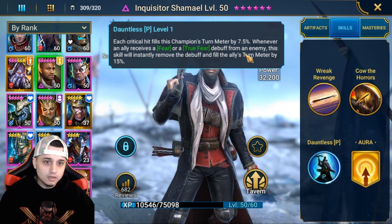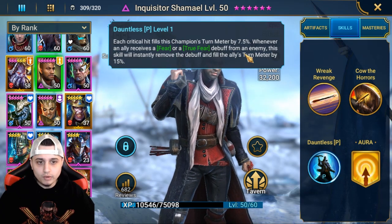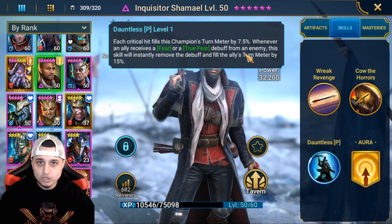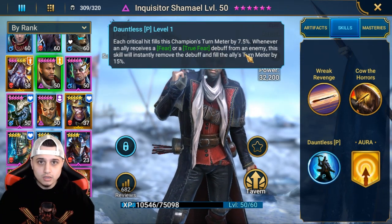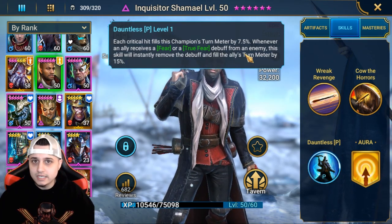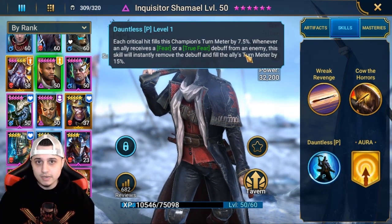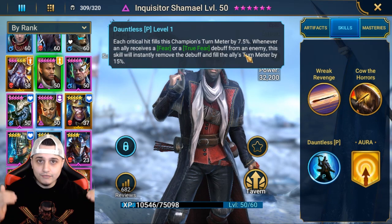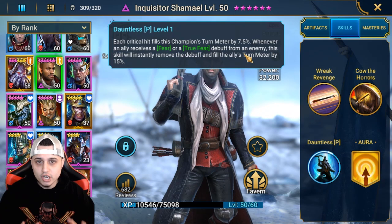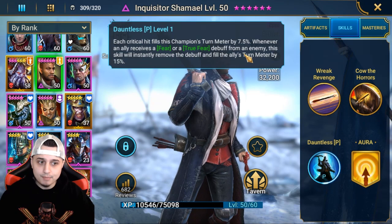If there was ever a change to this champion, I think they should just do it how it's read in the kit. Because if all of the allies are filling turn meters as they're gaining fear, then your MVP solo champion in the lead spot — you don't have to make full use of just that champion's skills. For example, using someone like a Deacon Armstrong in a relentless kit, he's taking almost infinite turns with the turn meter boost and he's constantly filling all of your other allies' turn meters as well, which is where it can get kind of broken.